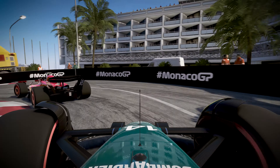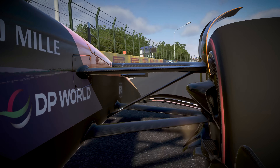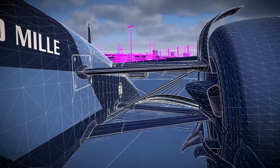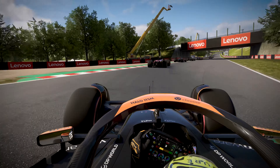The suspension of a Formula 1 car defines its handling characteristics, and in F1 24 we've built on our previous systems to better reflect real-world behaviour. The car just wants to rotate so much more than I'm used to, but it's awesome. Feels like you've got a lot more control of it.